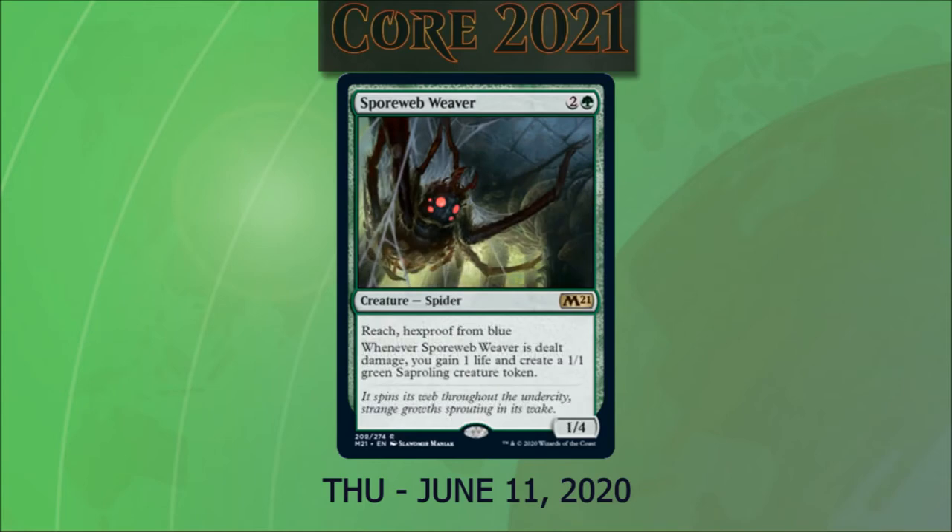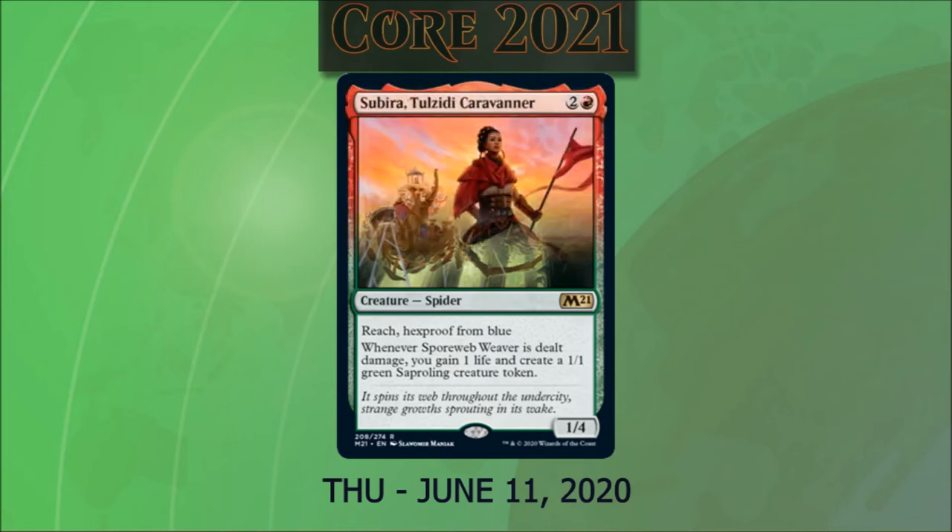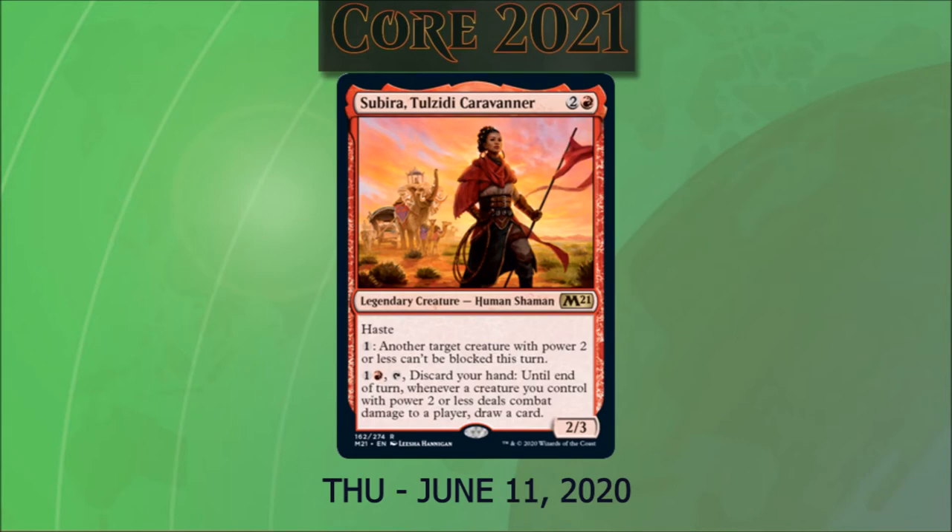Next we have Spore Web Weaver: a two and a green 1/4 spider with reach and hexproof from blue. Whenever it deals damage, we gain one life and create a 1/1 Saproling creature token. Syr Elenora the Discerning — a legendary human shaman, power 2/3 with haste. We can pay one and have another creature we control with power two or less become unblockable this turn, or pay one and untap it and discard our hand. Whenever a creature you control with power two or less deals combat damage to a player, we draw a card. She's very interesting and could fit into decks that give trample or haste via War of the Spark planeswalkers, and the card draw is really helpful in red or red-white decks.